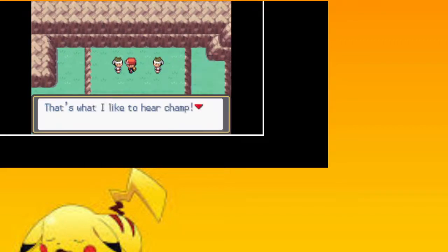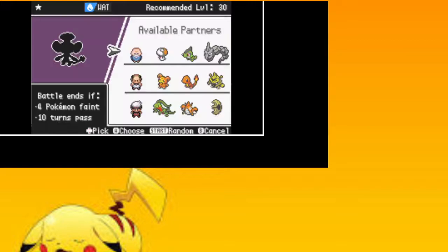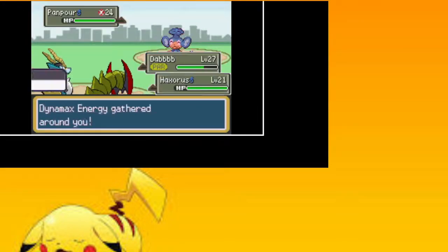Wait, does he not have a random team? No — he has Impidimp, Houndour, and Mightyena. Mightyena is a problem if it can set up, but it can't when it's getting attacked with a super effective move four times.